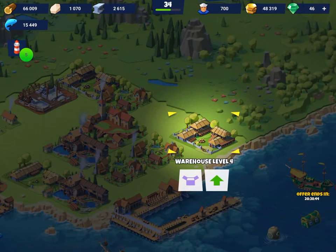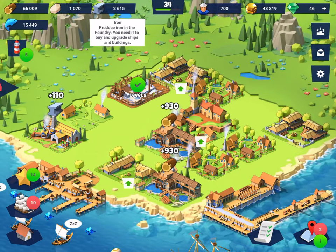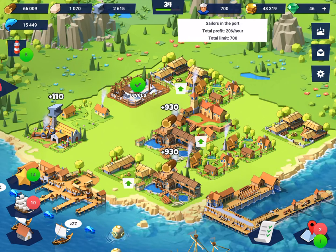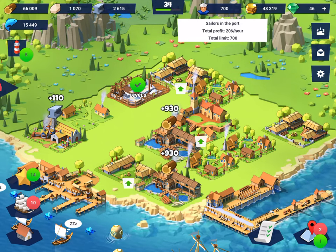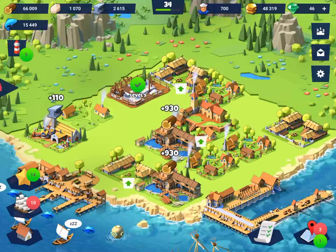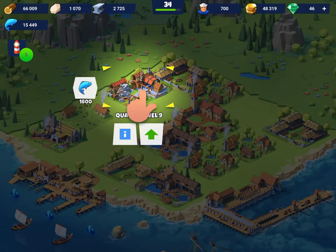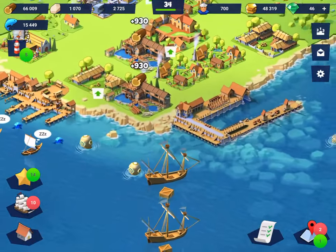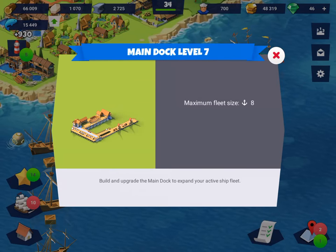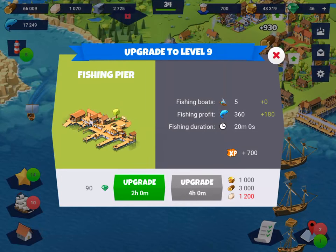You've also got the warehouse where you can store certain commodities - that has a limit. Then you've got resources like wood, rocks, iron, and fish, which you need to upgrade ships and buildings. You've got the sailors who make you a profit per hour and you need them to go sailing. Then you have gold and diamonds - the gems as they're called. And you've got the foundry, the quarry, sawmills, and other machines that generate resources. Then the main dock determines how many ships are in your fleet - currently I've got a maximum fleet of eight. And the fishing pier is another crucial building.